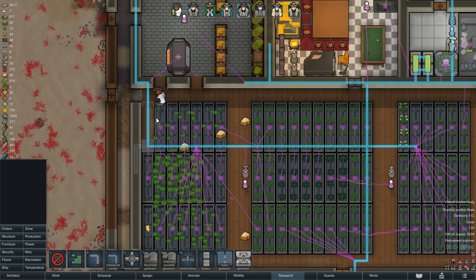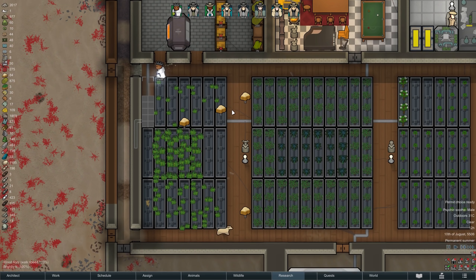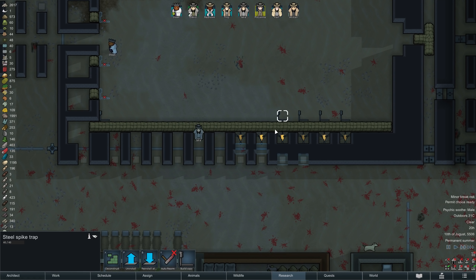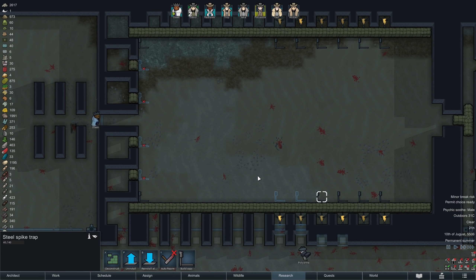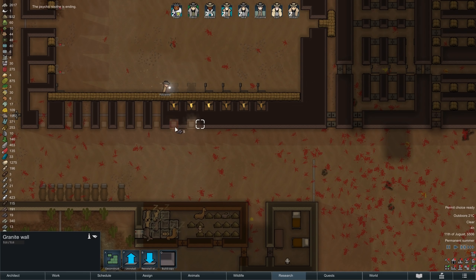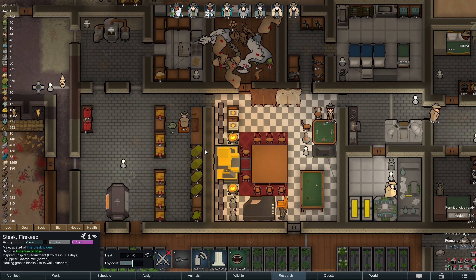With a bit more dog power helping out, the day keeps going, our defenses keep coming along, and in the evening we already have a respectable number of turrets up and running. On the following morning, the psychic soothe comes to an end — hopefully not marking a turnaround point — but at least for the next few hours things remain fairly uneventful.